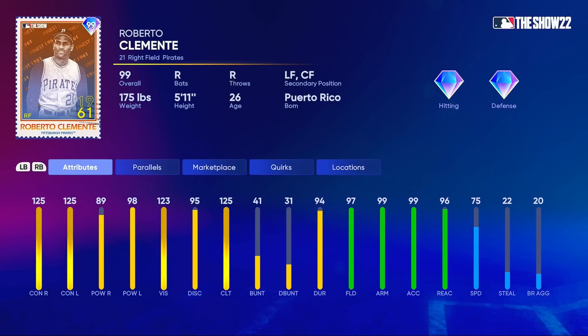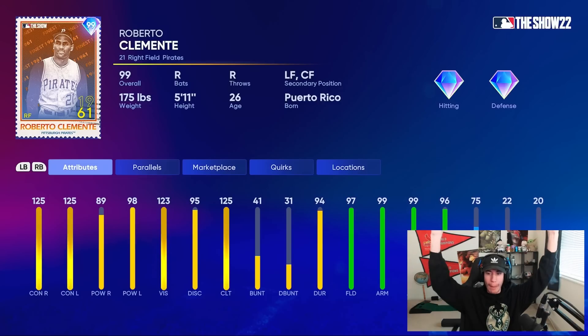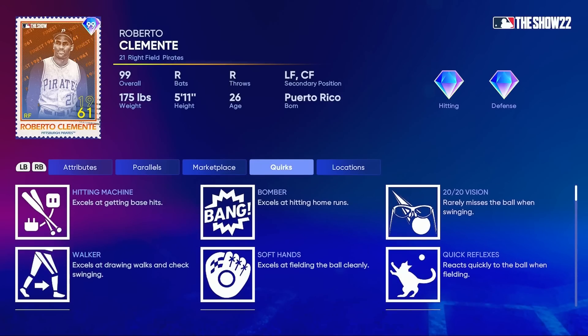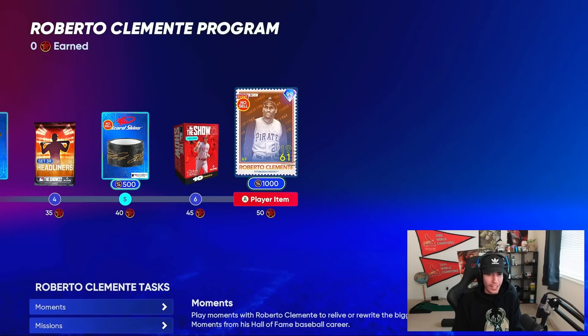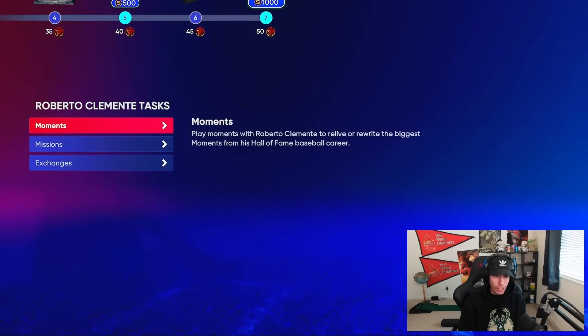Wait — this actually looks better than the other Clemente that's already available. Maxed out contact versus both sides: 89 and 98. Power versus left-handed pitching: 97. Fielding, arm strength, and accuracy maxed down in the 99s. Reaction 96, speed 75 — that's looking great, plus some solid quirks. I really wish I had this card right now to do a side-by-side comparison, but this is amazing. I love this and I wish they would do something like this more often.